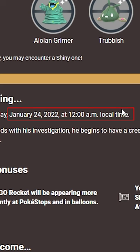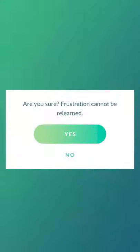One of these special events is coming up starting on January 24th, 12 a.m., in which you can use a regular charge TM and remove Frustration from a Pokémon.